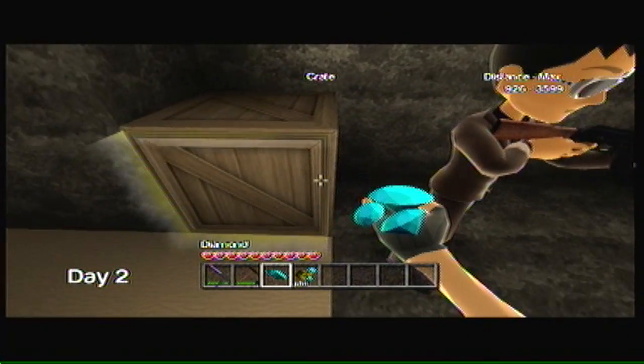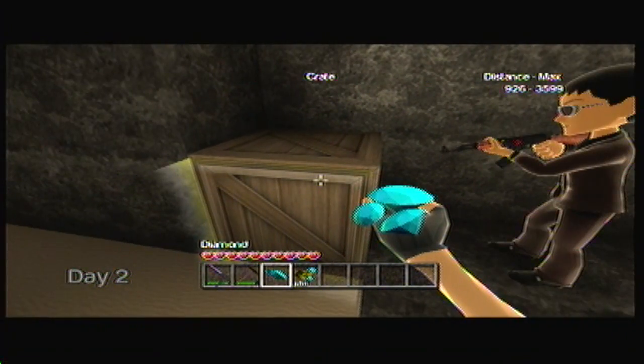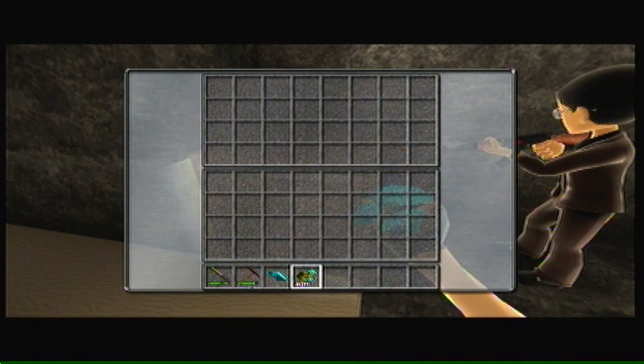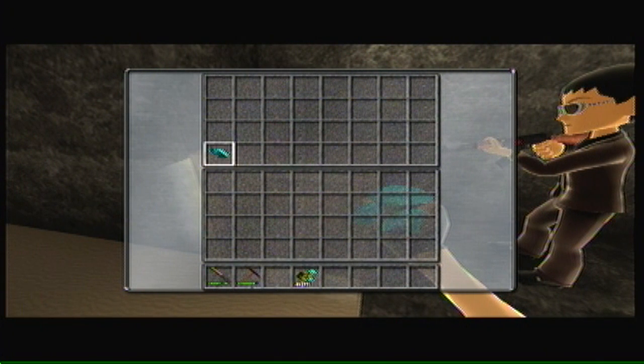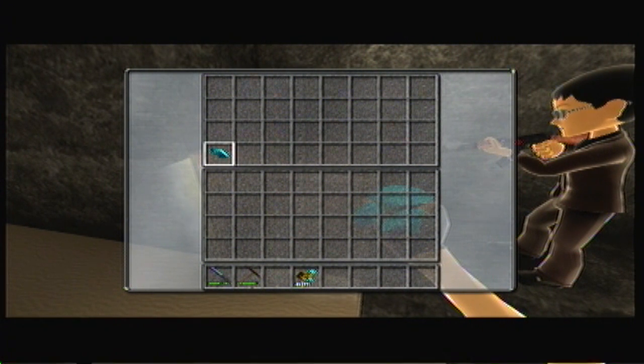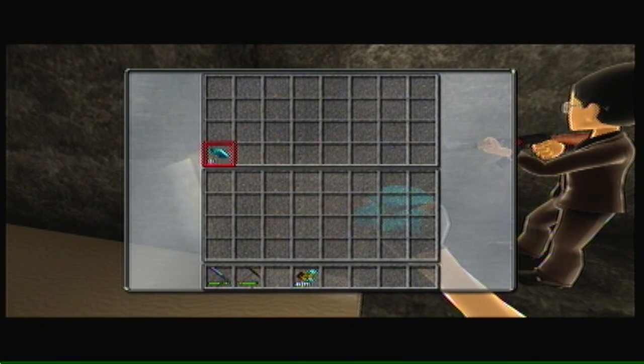Hey guys, Mr. Xbox Infinity here, and today I'm going to be showing you just a really easy duplicating glitch in Castle Miner Z. So first, just have your items and move them into a chest, and have your other player and you start clicking A really fast over the item, and eventually you'll see it doubles.